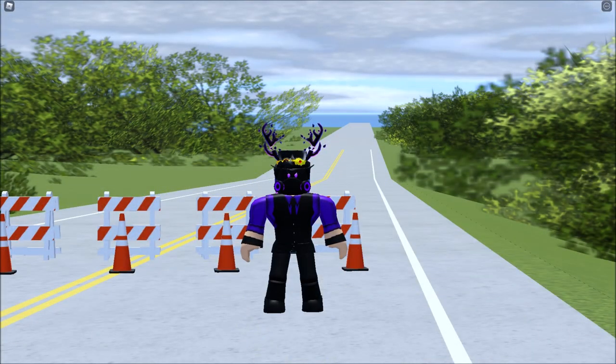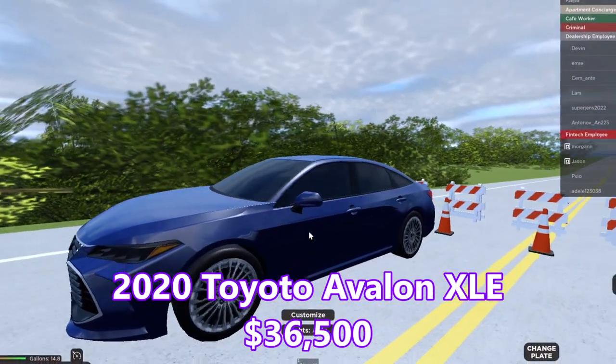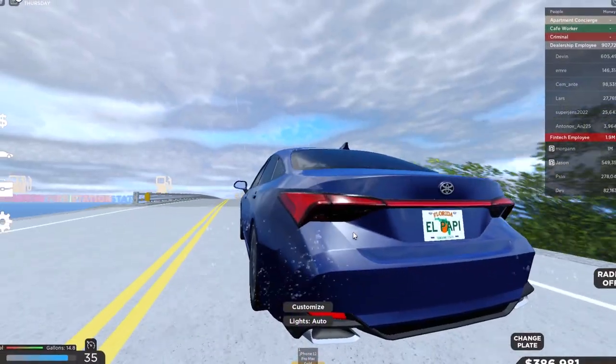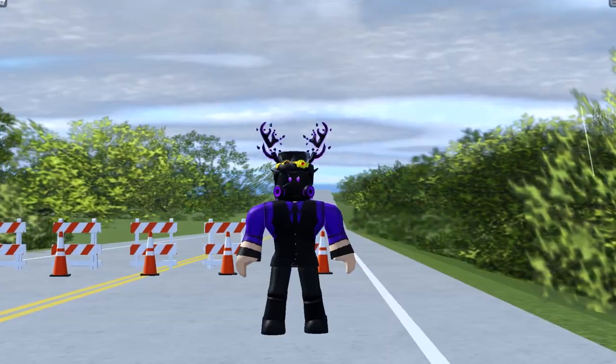The next car we will review is the Toyota Avalon XLE, let's go. Doesn't sound that good. 130 miles an hour — that's not bad.